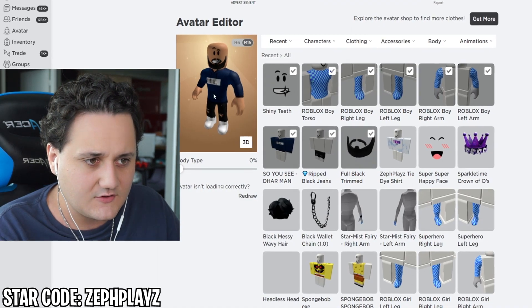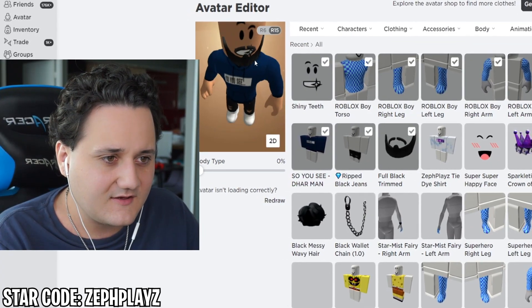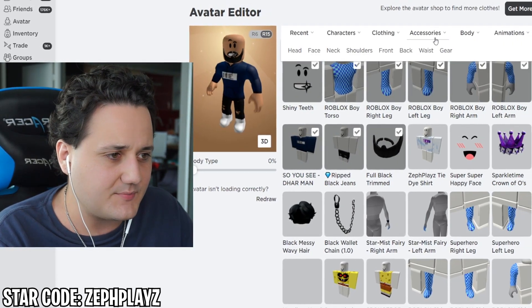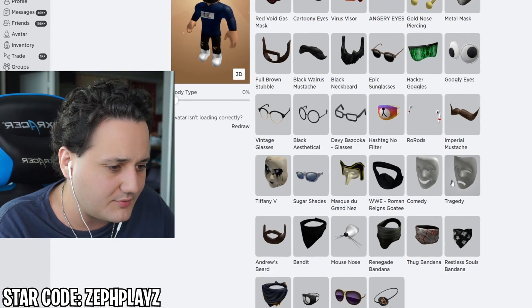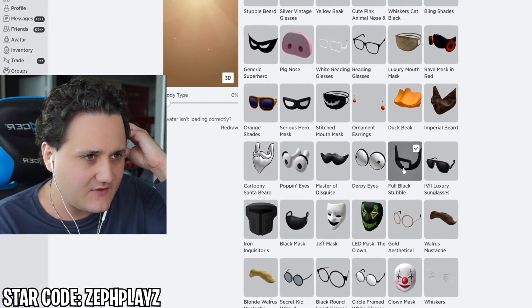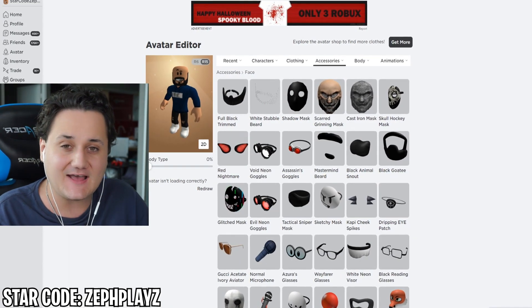That looks pretty good. I think it looks a little weird with the shiny teeth one, but wait — that actually looks pretty good. That looks decent, but I think what's gonna look better is the other beard. Let's go ahead and go to accessories and face and put on the other beard — the full black stubble beard. This will probably fit Darman. Yeah, this fits Darman much better, I think. The new beard definitely looks better. If we compare it and look at the Darman picture, it looks perfect. I like that a lot.